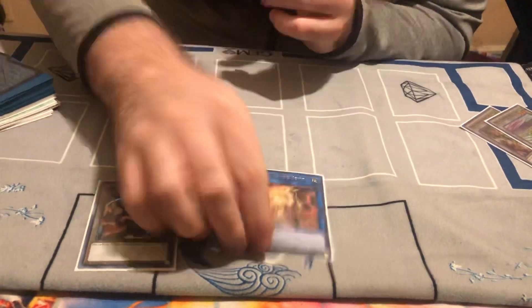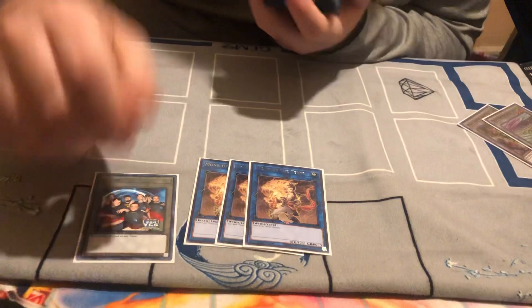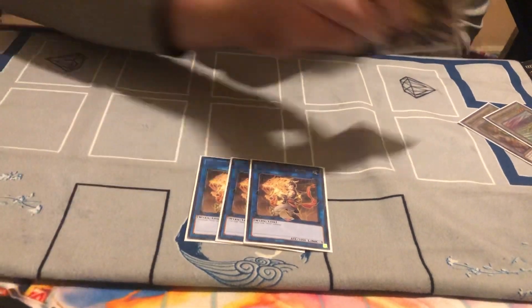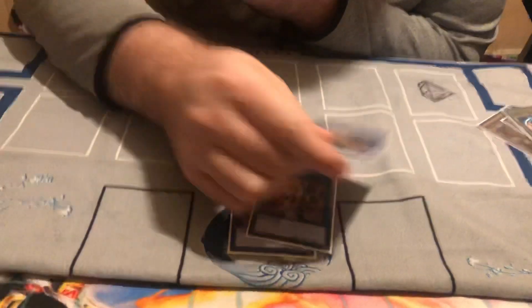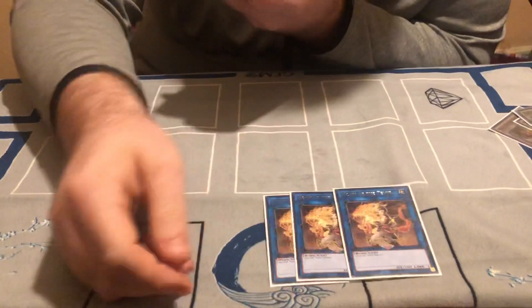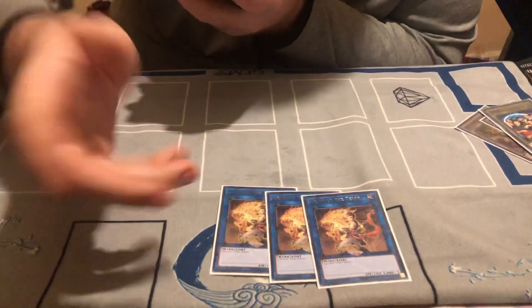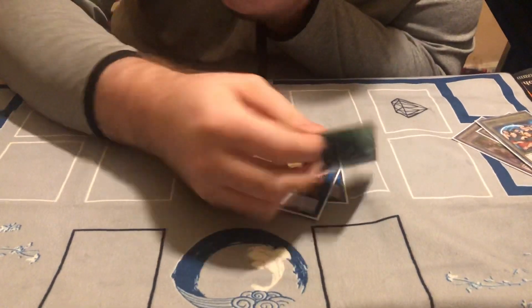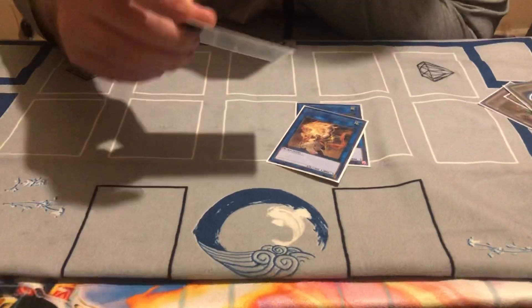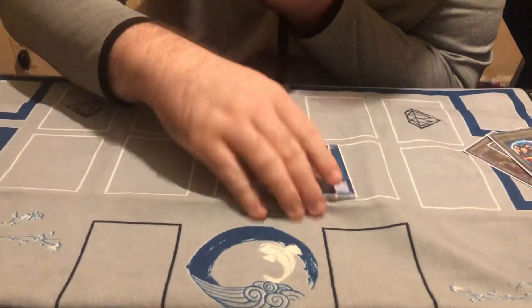Extra deck: three Monk — heart and soul of the deck. You want to have this on field at all costs. It's basically a Protect the Tower kind of thing — you want to either keep this up or bring it back at all costs, because if you don't, you just lose.